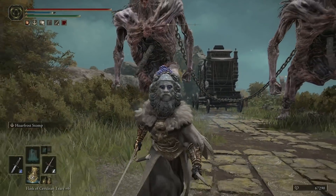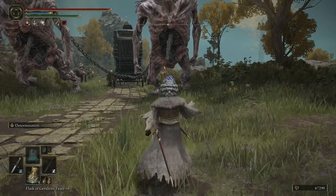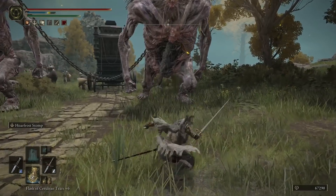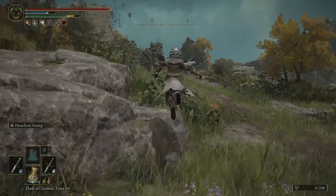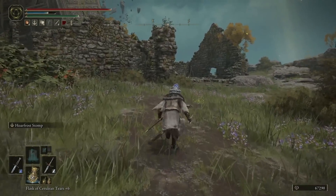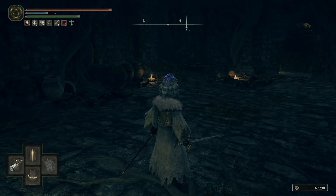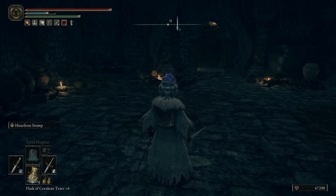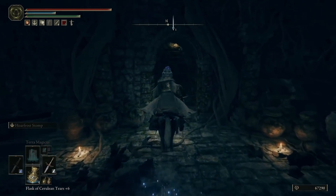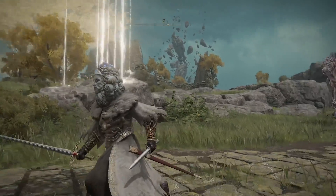I'm going to press my left trigger once — it's going to do the stomp, and that's 1,086 damage. Then if I hold down Y, press my left bumper to switch over so I can use Determination, then hold Y, right bumper, and then use Hoarfrost Stomp — that goes up to 1,738. The Determination buff will last for about 10 seconds — it's not long — but it will give you that huge boost to the damage you're dealing. When you have both equipped with two weapons with Ashes of War, hold down Y and press your left bumper to get your left hand out and use that Ash of War, then hold Y and press your right bumper to switch to the right one.